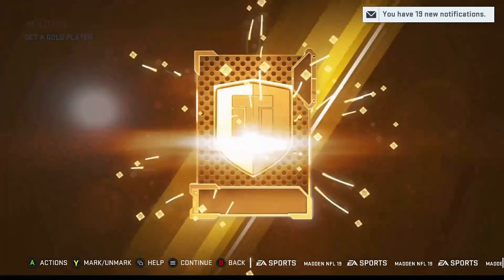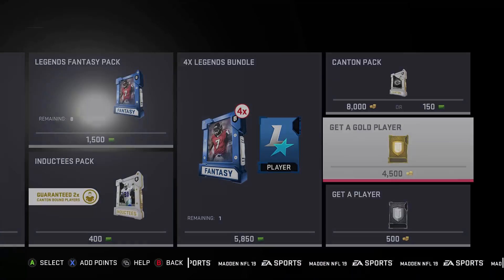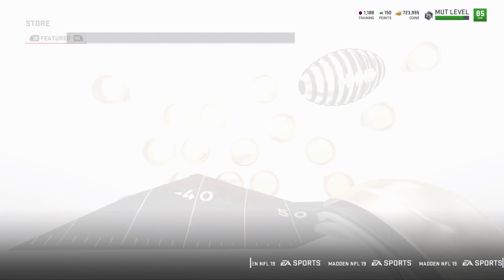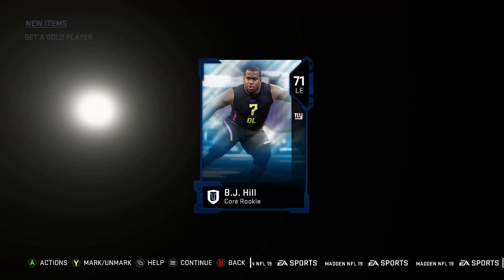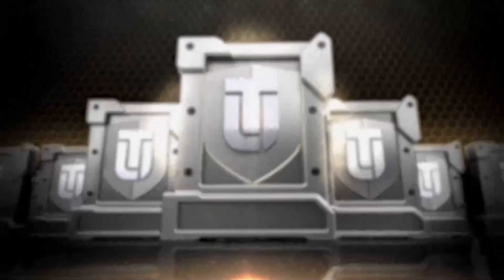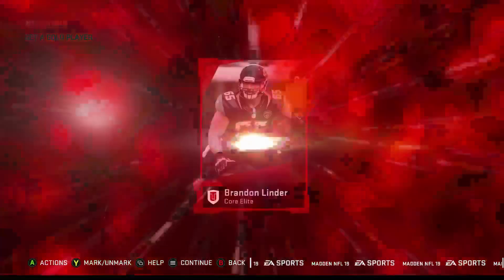First pack. Another gold, 72, 73. I'm gonna need some elite pulls man — I think somebody pulled a 90 overall legend. Alright, save Lewis — I think this is pack number 5. All elite, pack number 5, 84.